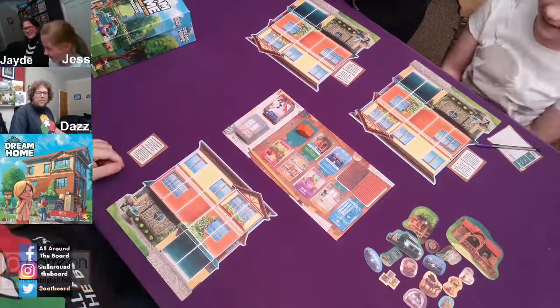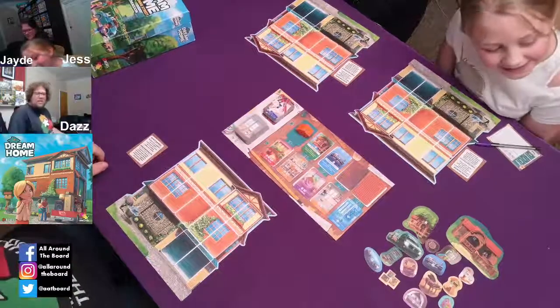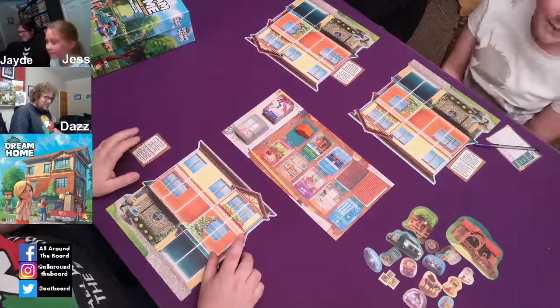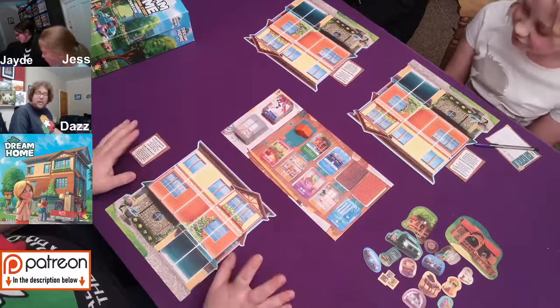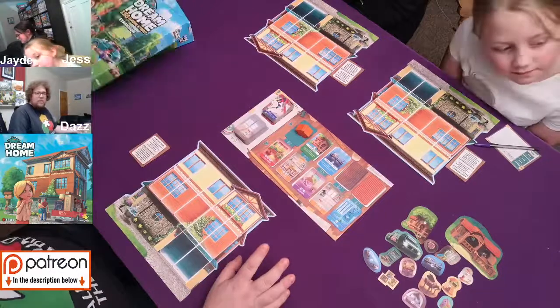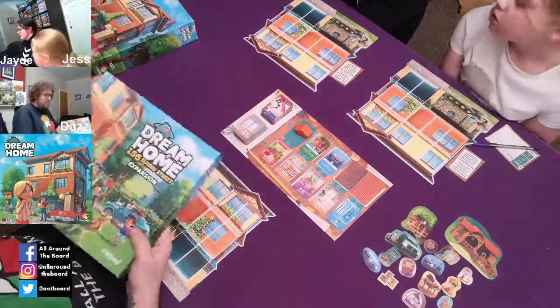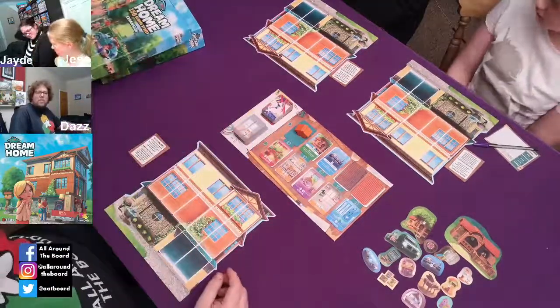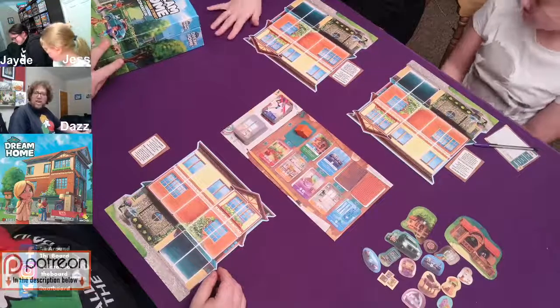Hi everybody, welcome to All Around the Board again. This is Jessie's choice number two - Dream Home. She's chosen Dream Home, which we have here as just the base game, but we do have the expansion as well. It's called 156 Sunny Street, but if you like the base game, we might do the expansion at some point, but not just yet.